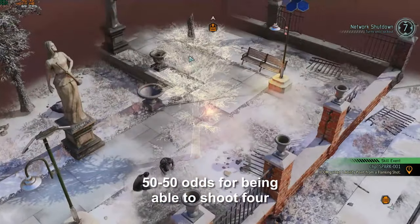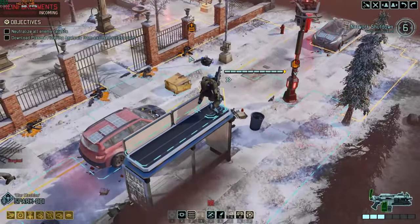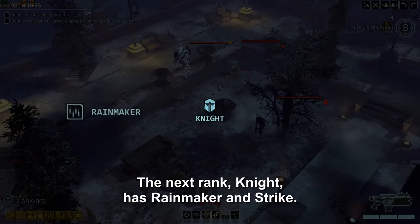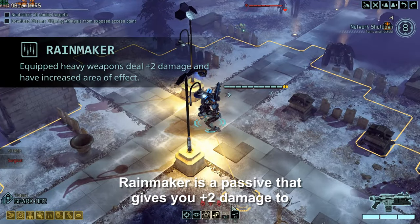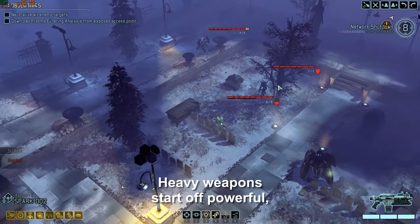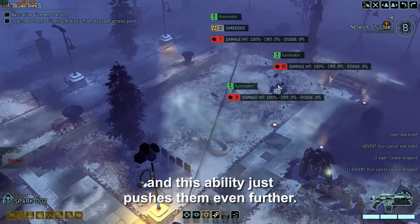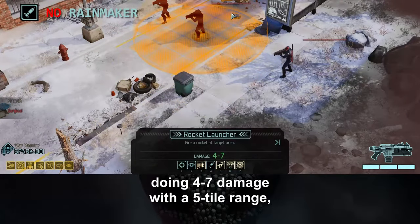50/50 odds for being able to shoot 4 times during overdrive is pretty amazing. The next rank, Knight, has Rainmaker and Strike. Rainmaker is a passive that gives you plus 2 damage to your heavy weapon and increases its area of effect. Heavy weapons start off powerful, and this ability just pushes them even further. Your standard rocket launcher goes from doing 4 to 7 damage with a 5 tile range, to 6 to 9 damage with a 9 tile range.